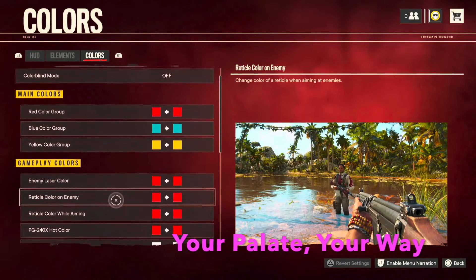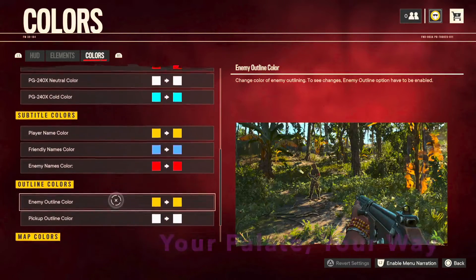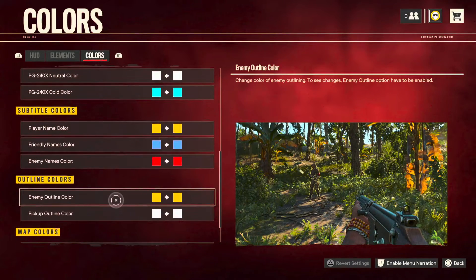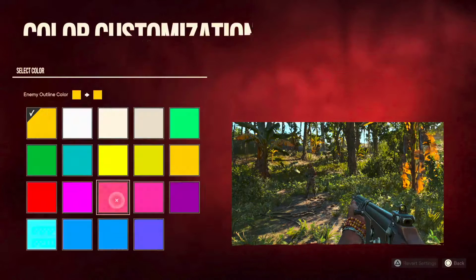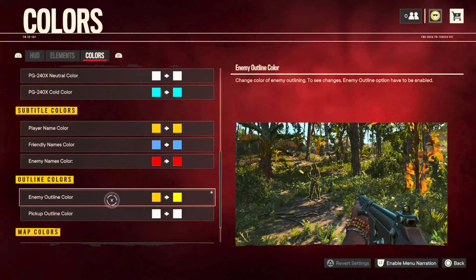Next is palette your way. This game lets you really customize a lot of colors — some for accessibility, which the game does a great job with, but also just for fun. I played around with neon yellow enemy outlines and a bunch of different neon colors. You can really have it your way.